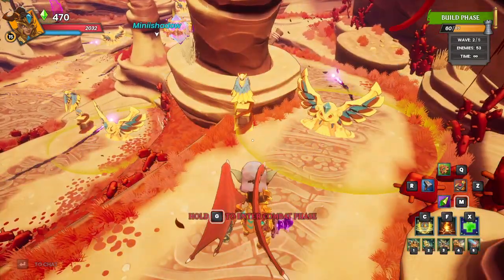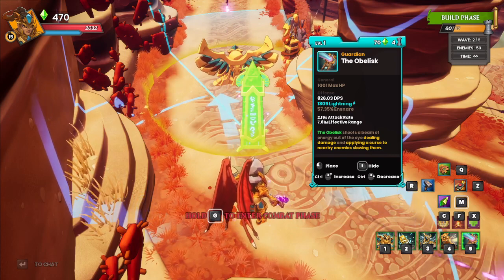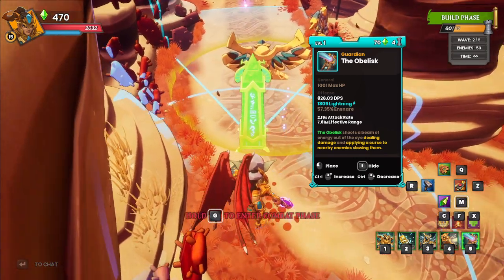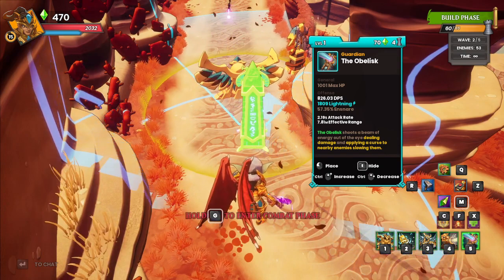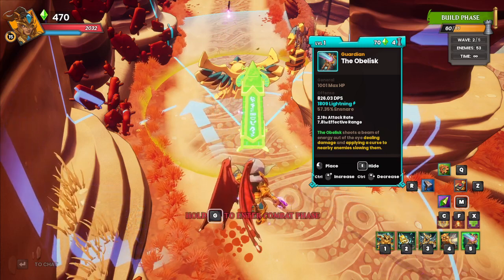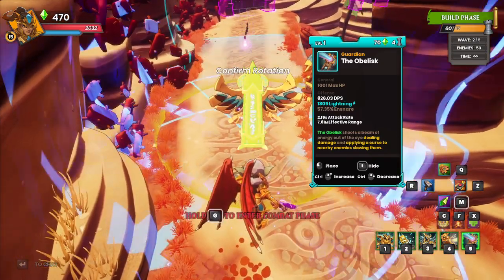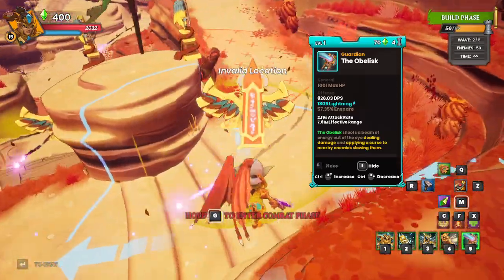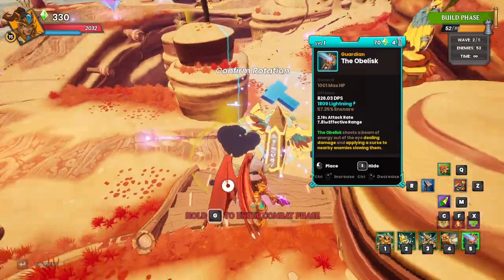Let's get some more owls down. Actually, maybe we'll put a cannon down. We got the last tower - what is this? The obelisk. Lightning damage with a slow? It's a CC! The obelisk shoots a beam of energy out of the eye, dealing damage and applying a curse to nearby enemies, slowing them. Is it an AOE? We have to try this - it's 40 DU, 70 cost. We're just gonna place one per lane. I don't know what the cannons are anymore - we're trying obelisk.